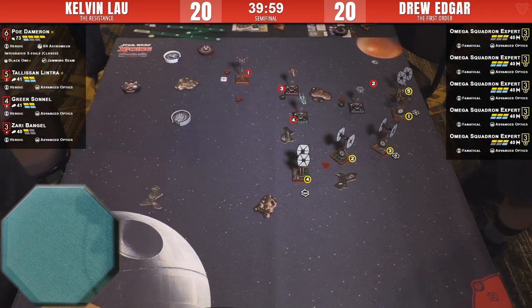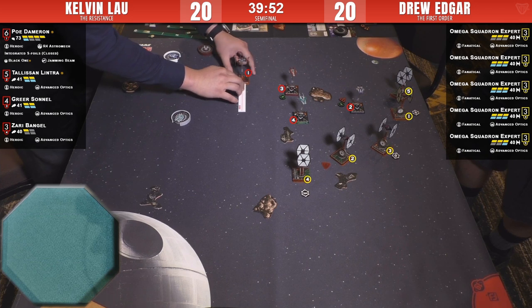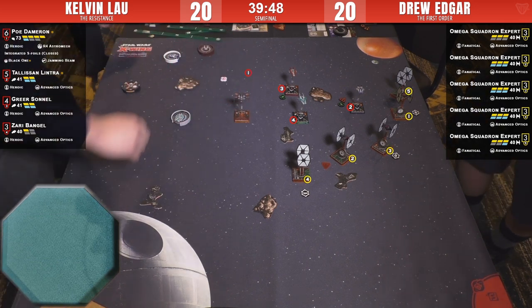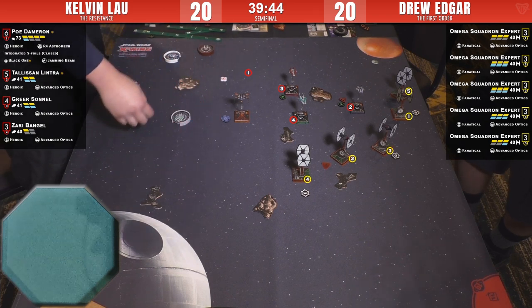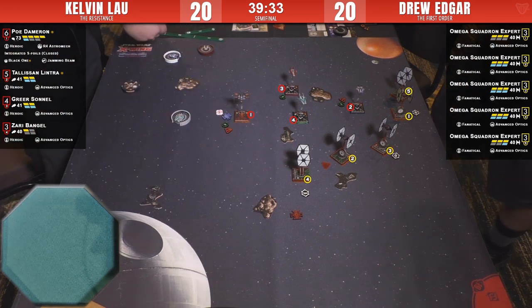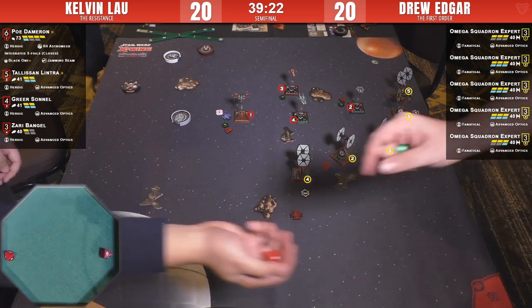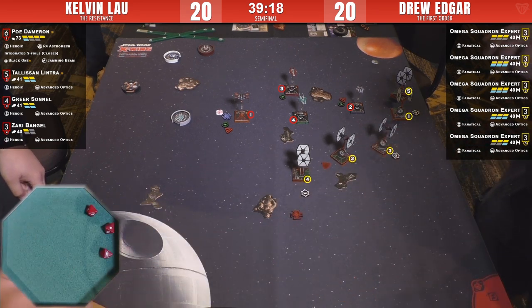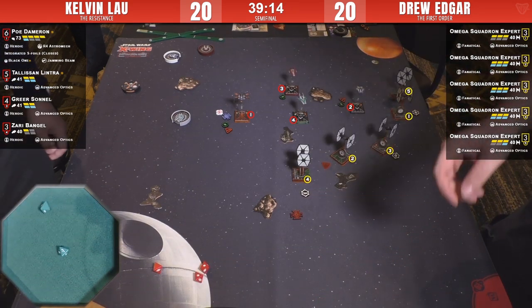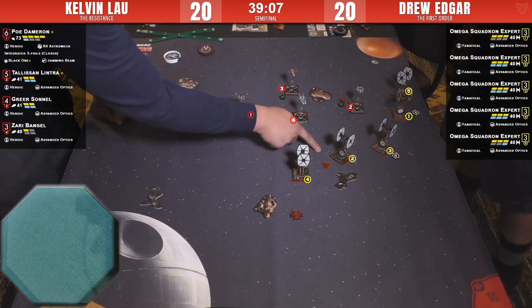This is a really good round for Kelvin positionally — we'll see what the dice do. Poe does the anticipated three-straight and he does have arc — focus, target lock. That's what Poe was born to do. Kelvin seems incapable of throwing dice in the dice tray. He's using the lock, spending the focus — two hits. One and he spends the evade, gets nowhere — made him spend the token. More shots coming.